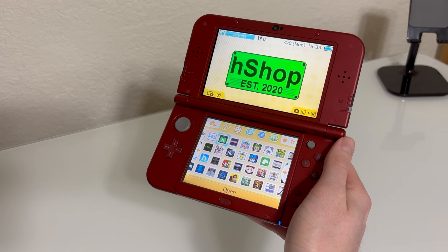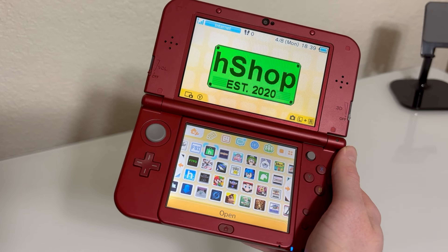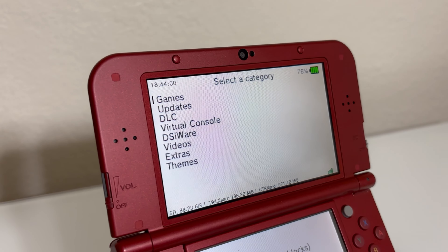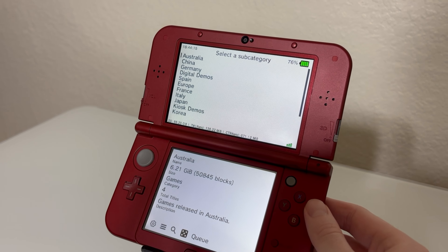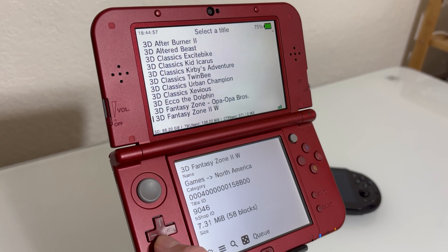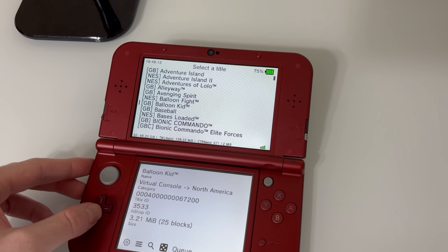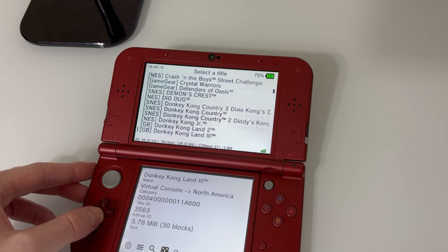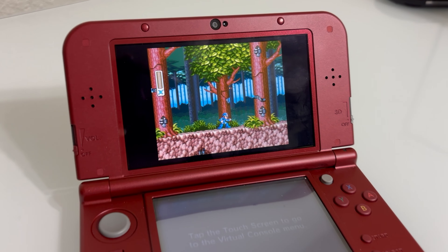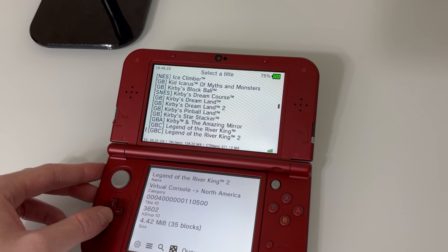Now let's talk about what you can do on a modded 3DS. We probably all know that the Nintendo eShop has been closed, and that's where HShop comes into play. The HShop gives you the ability to download pretty much any game ever released for the system from any region, which is really cool if you're interested in games that maybe never released here in the US. My favorite feature is getting access to all the virtual console games — Game Boy, the original Nintendo, SNES, Game Boy Color, GBA. Lately I've been playing Mega Man X from the SNES, so it's really cool to go back and play all these old school games on your 3DS.